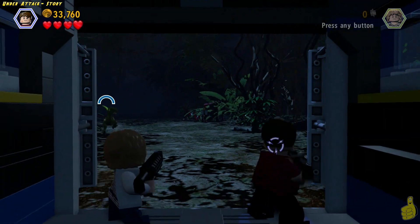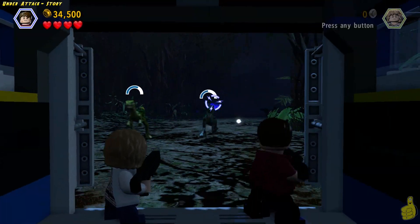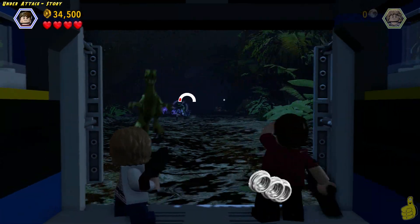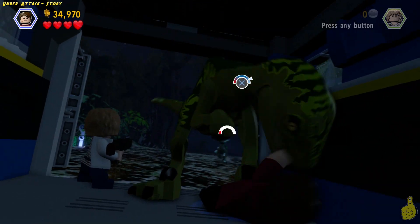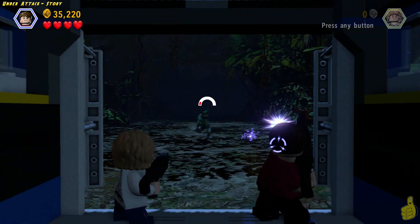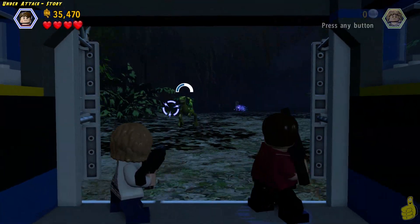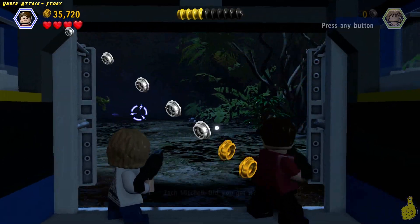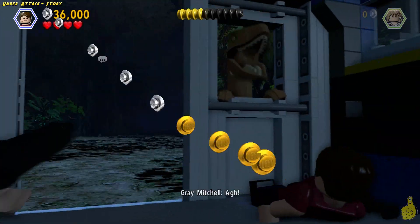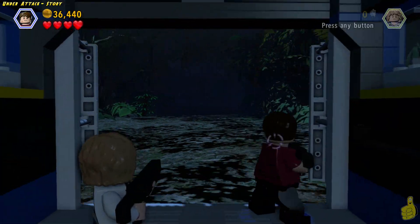We're almost halfway through this little chase scene. There are a total of four raptors that you have to take down completely, so just keep on shooting. You can see the red health on that guy — I almost got him but then got jumped by his buddy. I kick him off and go back to shooting the other guy. He's done. Then a guy comes in from the side — hit the buttons indicated and spam those buttons.